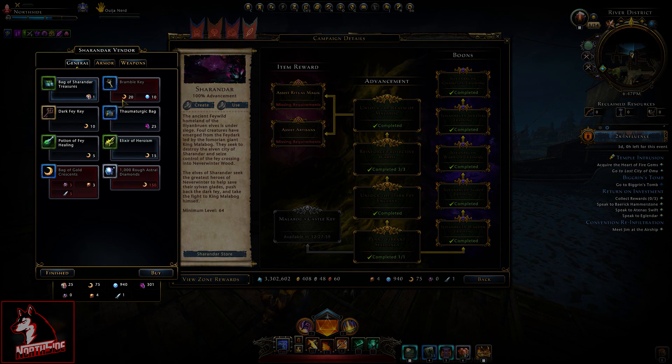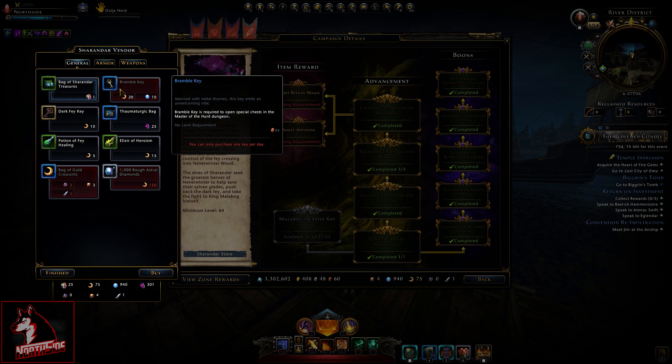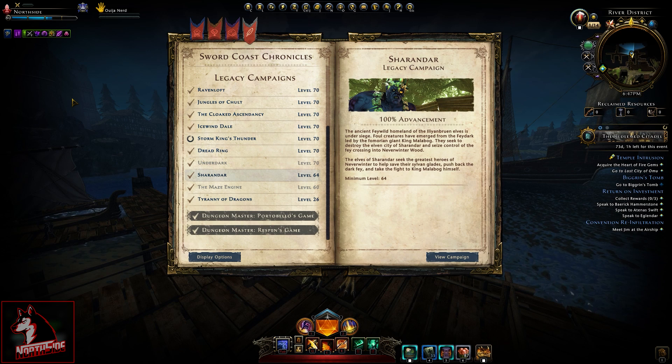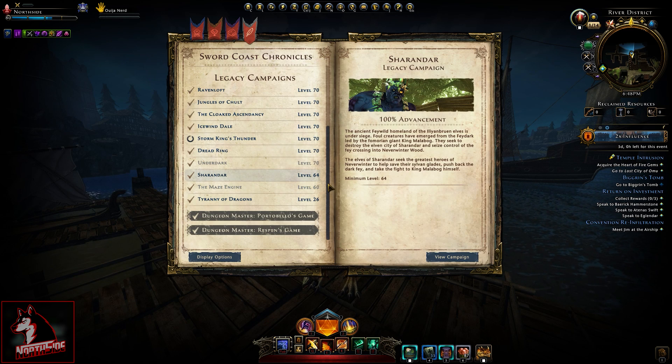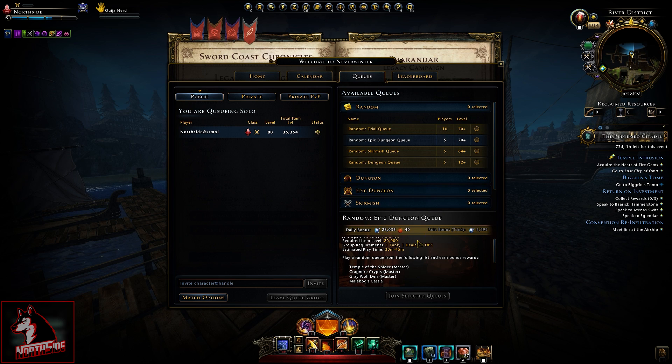Same goes if you want to do a skirmish — the Bramble key is for Master of the Hunt; however, you can purchase only one key per day. It doesn't matter that I have genie's gifts and a bag of Shandar treasures — it will just save me from farming, that's all there is to it, so you can only bypass so much. Genie's gift can give you relic collector in Shandar, time relic trader in Red Ring, and in Veil of Dragons, which is quite a pain. My suggestion is to check what's in the random trial queue and random epic dungeon queue.